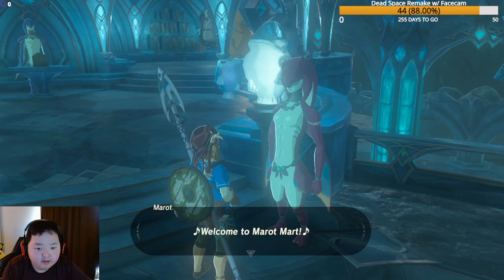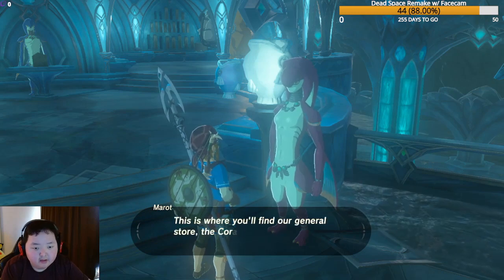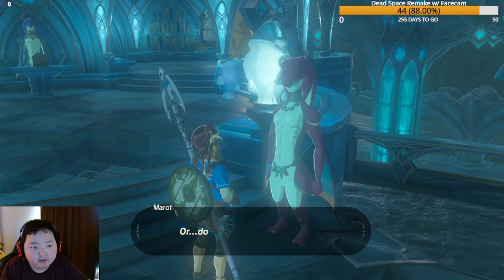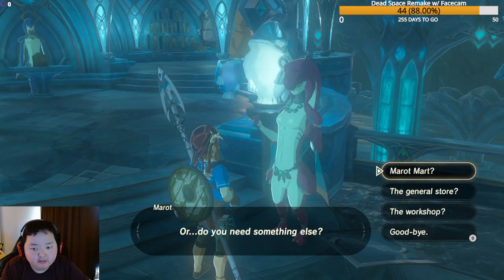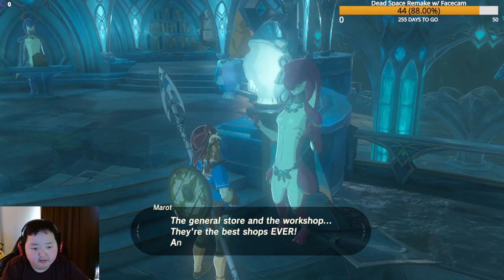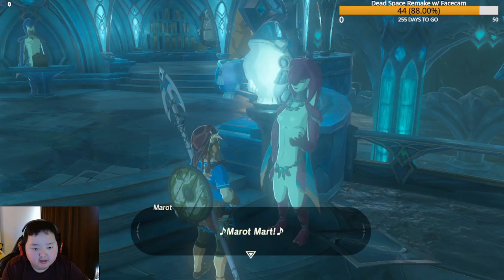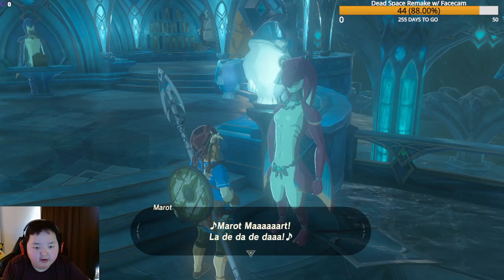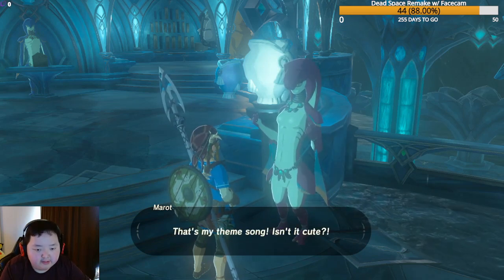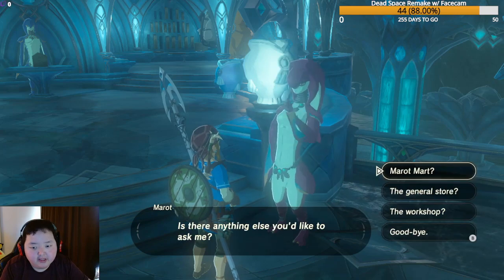A shopkeeper welcomes us to Marit Mart, pointing out the general store — the Coral Reef — and the workshop, the Hammerhead. She enthusiastically explains that together they're called Marit Mart, and even sings a little theme song about it. She asks if there's anything else we'd like to know.